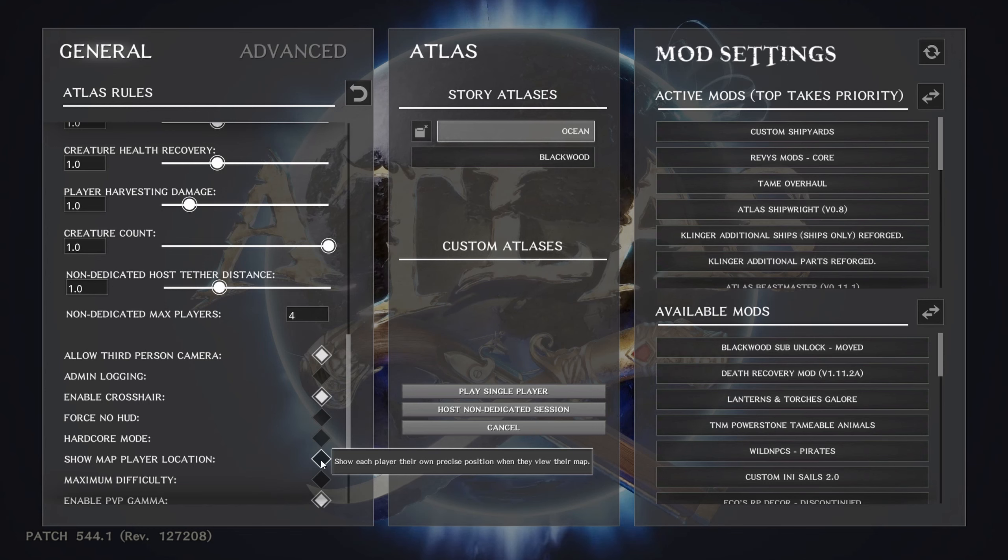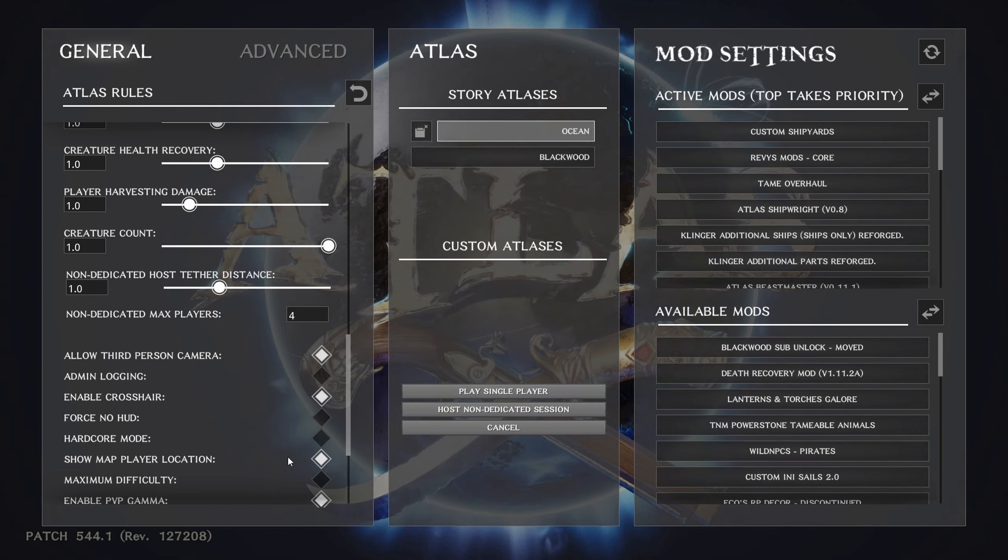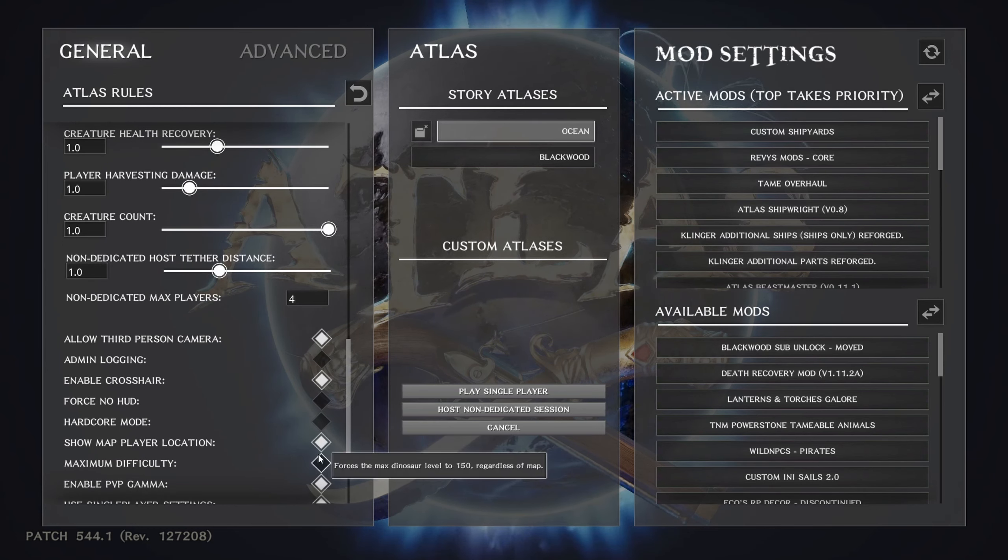Show map player location — I check that so I know where I'm at when I look at my map. Again, if you want to be survivalist and try to read the stars, go for it — I'm not that good at remembering how to get back to my base.